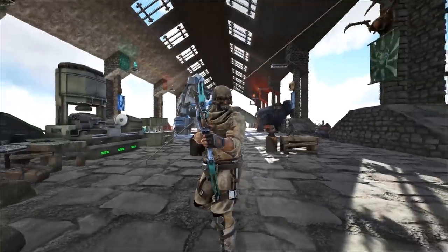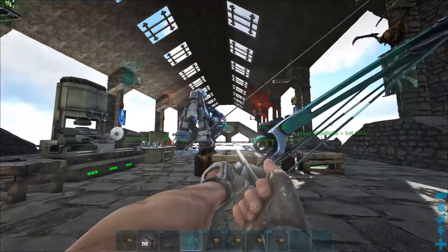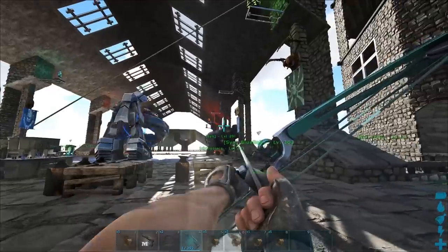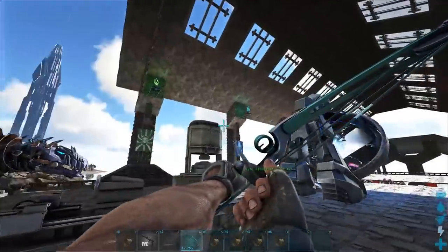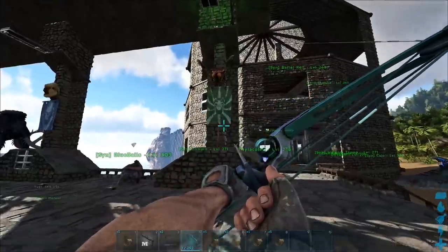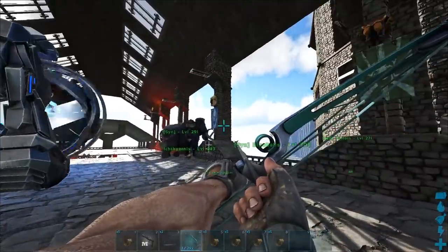Hey guys, welcome back to a brand new episode of ARK on Vanilla with Sprinkles. As you can see, I finally went through and fixed up all these pillar things. It's been a long time coming, I'm just really lazy. So we have our Broodmother flag over here, we have another one over there, Megapithecus over there, another one over there.